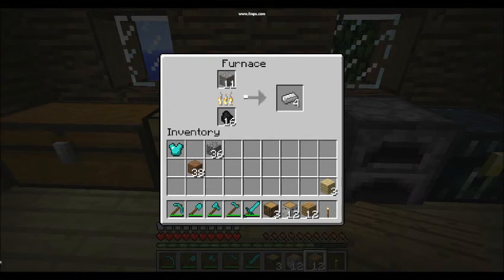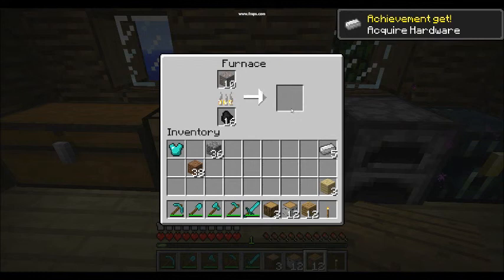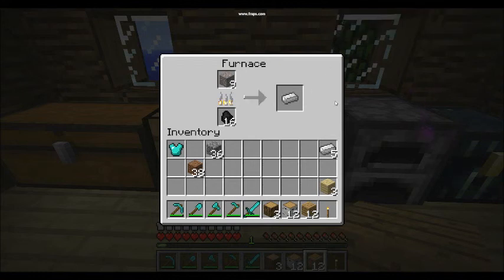I don't know how much XP you got before, but now you get strongly less XP from smelting stuff — like iron — in the furnace. Got an achievement. So I'm at one level, and if I take this out it goes up one. It doesn't go up very much.